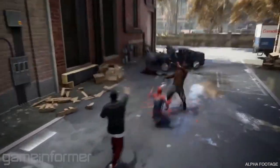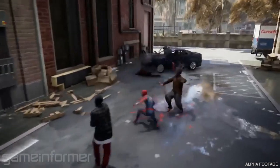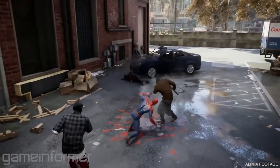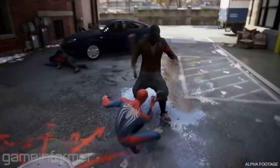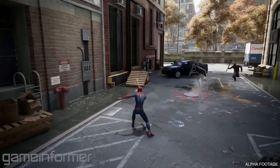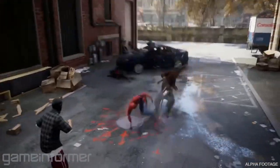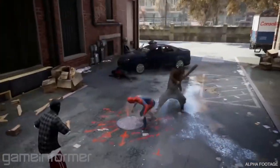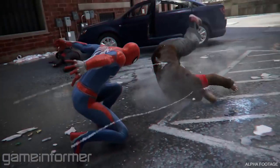Here we have combat footage. The visor looks good. Something of note is the graffiti surrounding this manhole entrance — there are a lot of arrows pointing in several directions that look like they join together. Maybe you can go underground into the sewers. Another cool animation is when Spider-Man slams a bad guy into the ground, you get a chromatic aberration effect, which looks really cool.